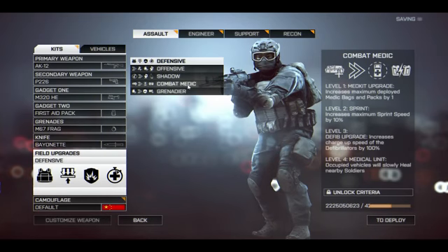Now we have the specific field upgrades for each class. The first one for the assault class is called Combat Medic. Level one is med kit upgrade, increases the maximum deployed med bags and packs by one. Level two is sprint. Level three is defib upgrade, increases the charge-up speed of defibrillators by 100%. I'm not sure if this reduces the time between individual defibrillator revives, or if it means you can charge them faster for that 100% health restore revive. Level four is medical unit — occupied vehicles will slowly heal nearby soldiers. This is a very cool upgrade, though it does make me a little concerned about recreating that scene from Battlefield 2 where a medic in a helicopter would heal all soldiers, and with repairs you'd have basically invincible flying units.